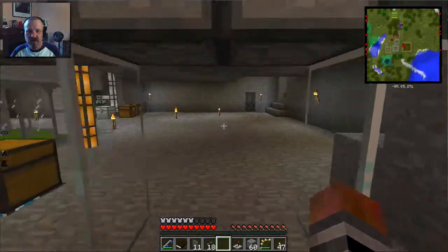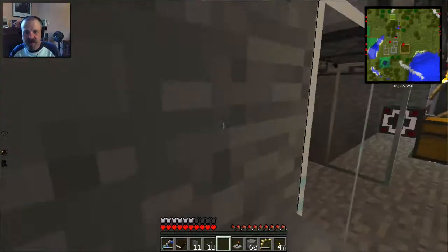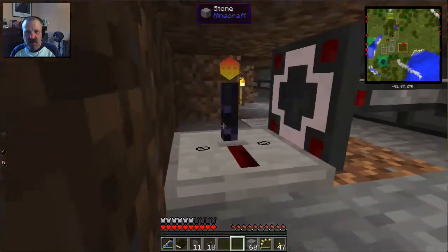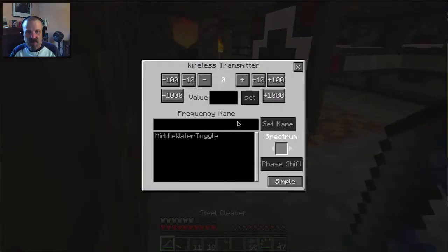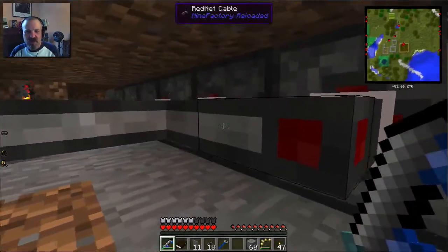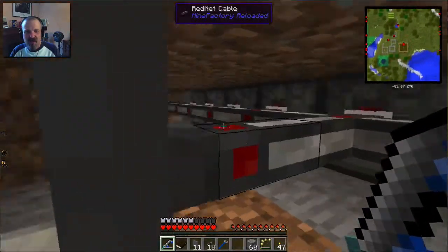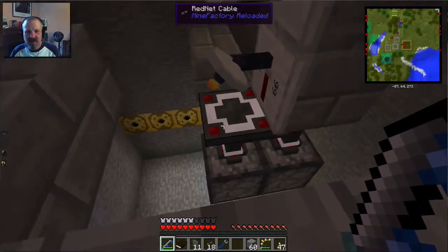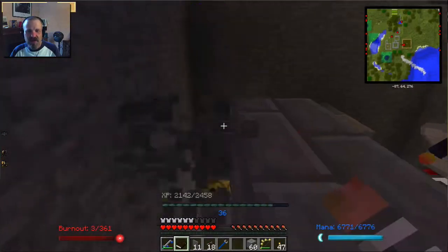Now we've got to place the transmitter. I already had this set up, but I took it out while I was experimenting. I'm going to put the transmitter right here, turn it so it's facing the right way, and set it to the right frequency. Now when I push that button, it sends a redstone signal to all these dispensers, and also to this transmitter which sends a signal to that receiver — those two dispensers on the bottom — so we get water everywhere. And now I take out all these blocks and put down some covers so it looks all pretty.